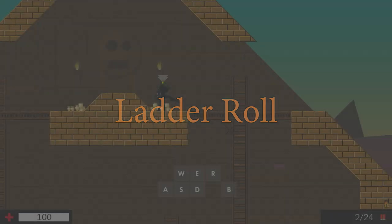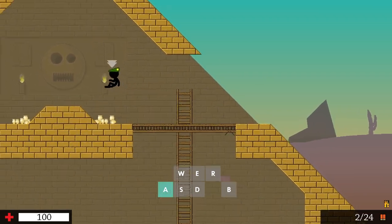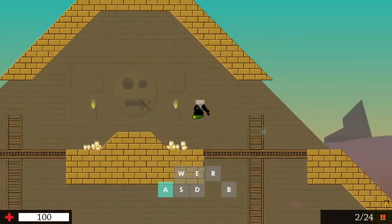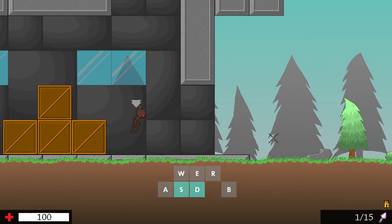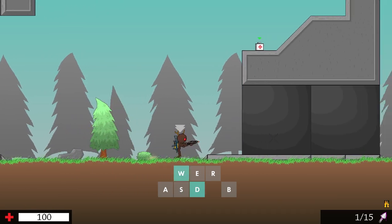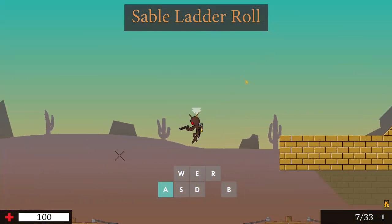A ladder roll is performed by rolling, grabbing onto a ladder and letting go by moving to the right or left. The moment you leave the ladder, the momentum of a roll and leaving a ladder are combined into one motion. A sable roll is performed by jumping to the right or left and pressing your roll key shortly after. You can perform ladder rolls with all kinds of roll variants — a sable ladder roll may be useful in some situations.